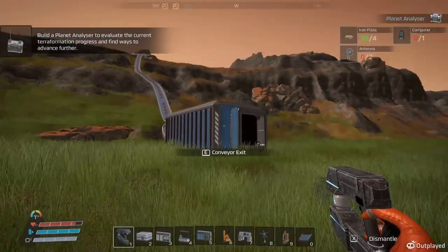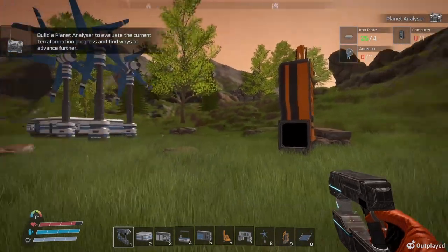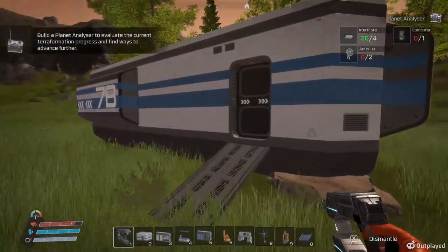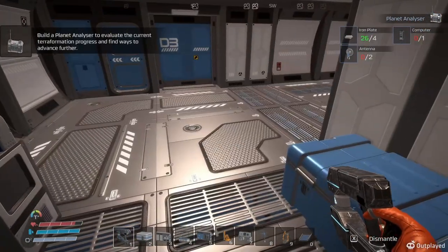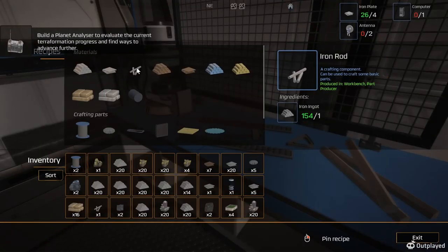Let's see what we're bringing up. It's nice — no more oxygen is needed because it's being produced by the plants, that's good. We want antennas, so I need copper plates and I need iron rods. I need two of these, so we'll make some iron rods.